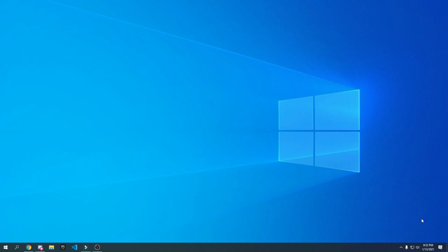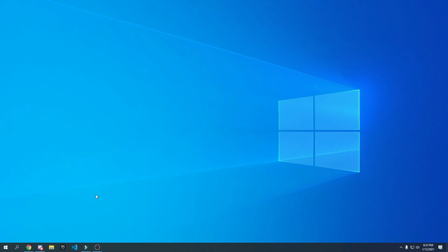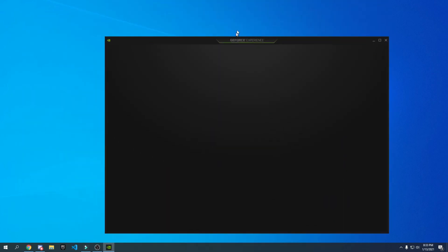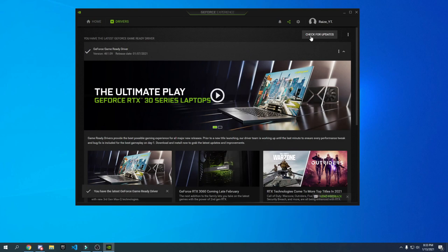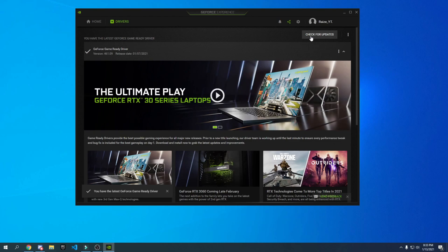I'm going to teach you guys how to update your NVIDIA graphics card drivers and how to turn off the in-game overlay to get the best FPS possible. This will only work for NVIDIA users, so if you don't have an NVIDIA GPU, skip this step. Go into your search bar, type in GeForce Experience, press enter, and wait for it to open. Once you're here, go to Drivers and click Check for Updates.